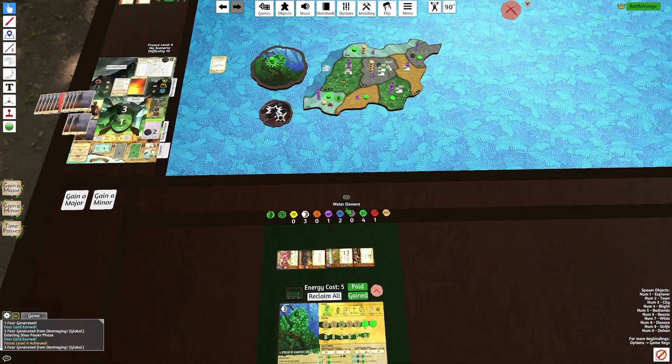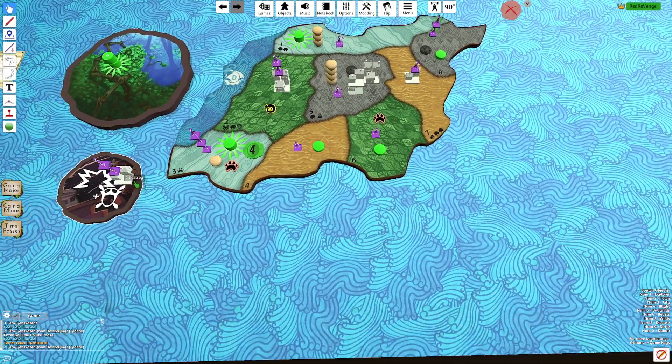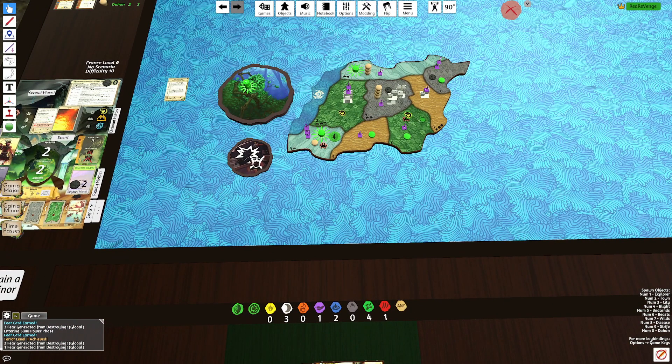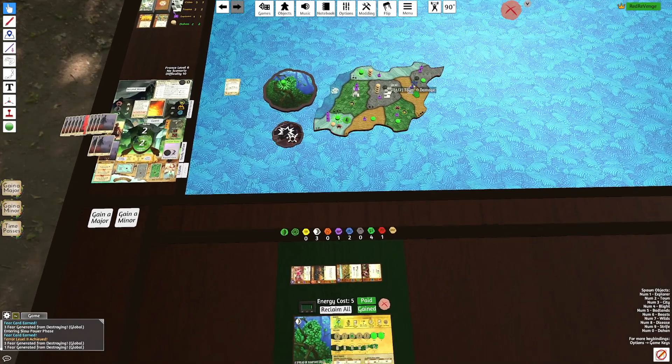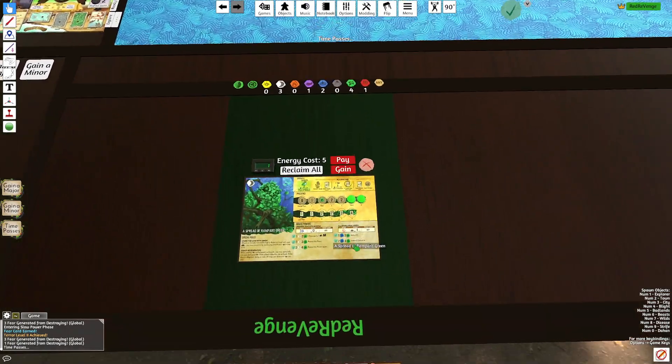We then have Death Falls. We'll use that over here on the jungle, killing all of this and adding a disease. I could have opted to use that on D7, but I think I'm okay with not doing that. We have a massive defense ready for D5 and things are looking good for us.